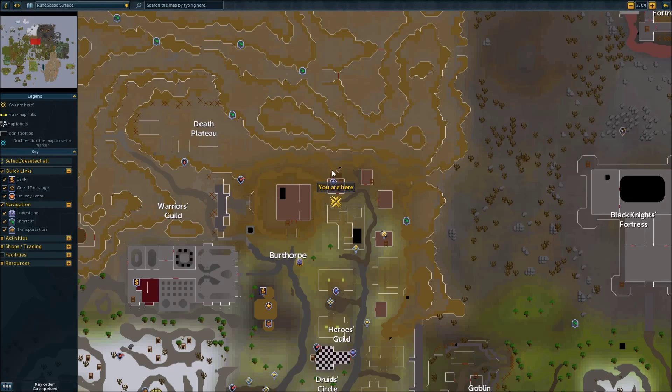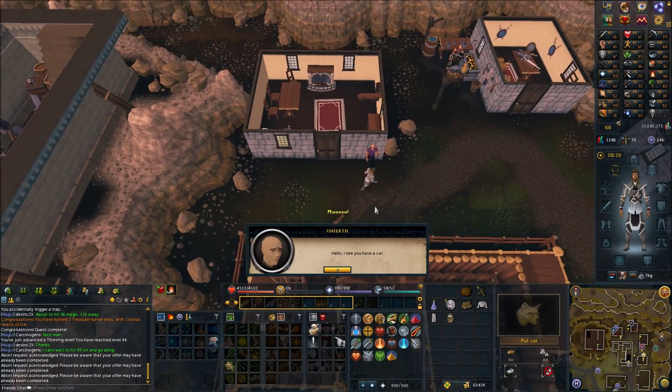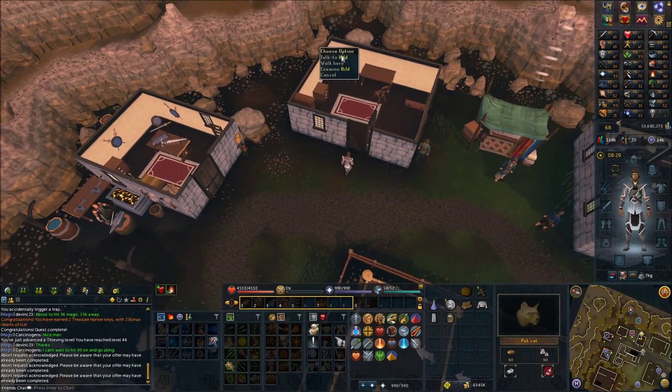You're going to start right here in Birthrope. Once you're here, put on your Catspeak Amulet and drop your cat and speak to Unferth. Accept the quest. Now make your way over here and speak with Hild.